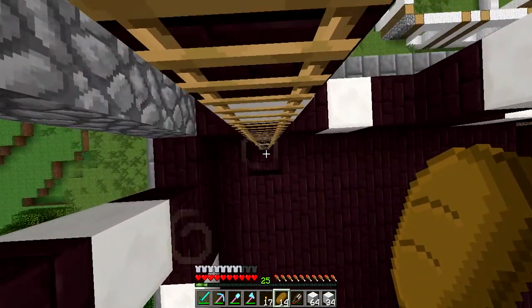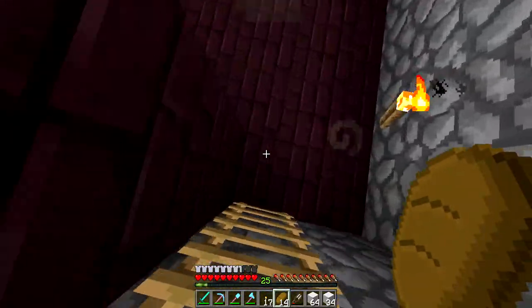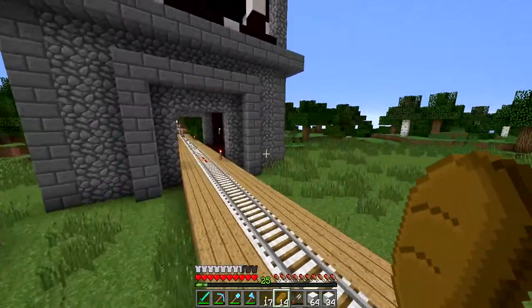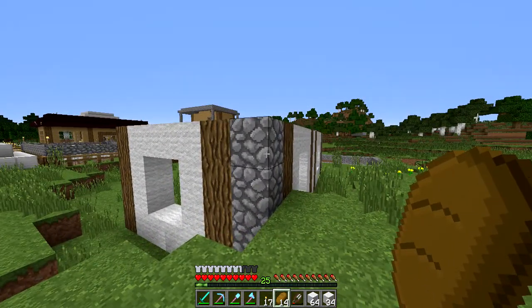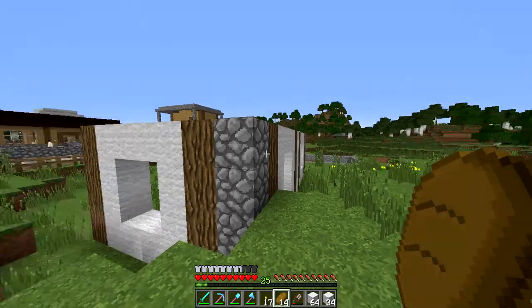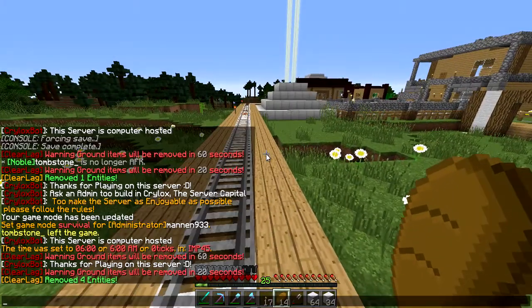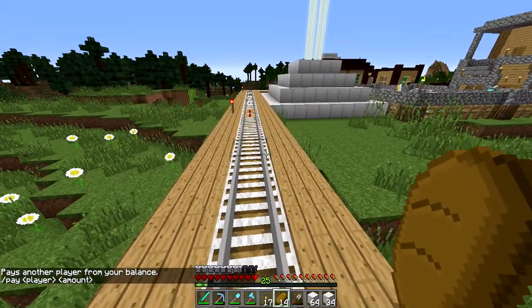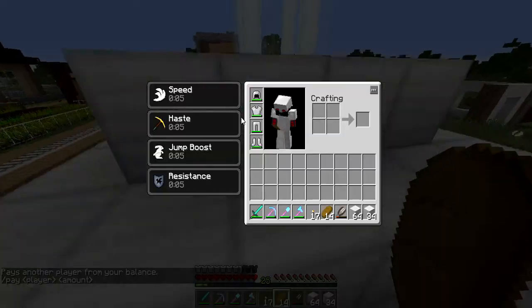So the first thing you can see is bubbles, because we have a beacon. There it is. And this is going to be like a vendor building — a building where you can have your own vendor stand for what you want to sell. You'd use economy for it, like the slash pay command to pay whatever price it puts. This is the beacon that gives you power.